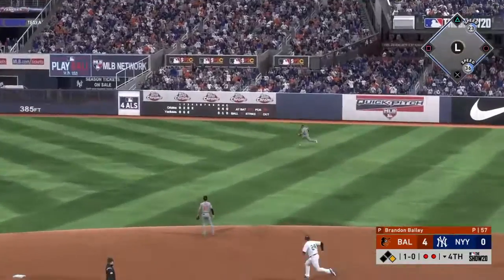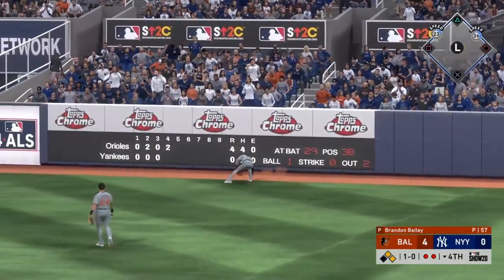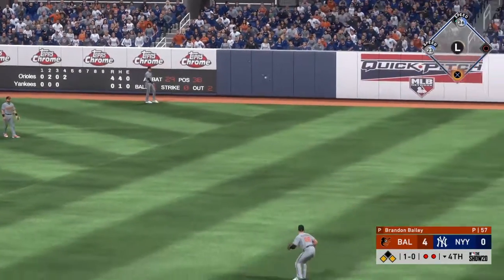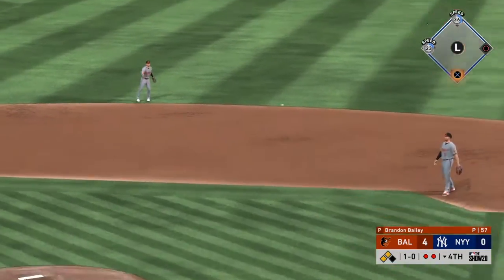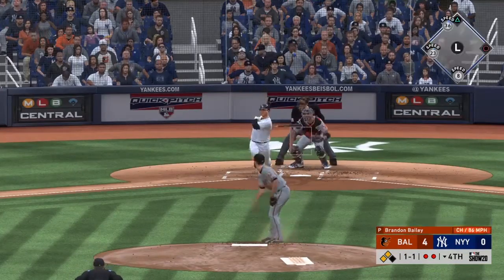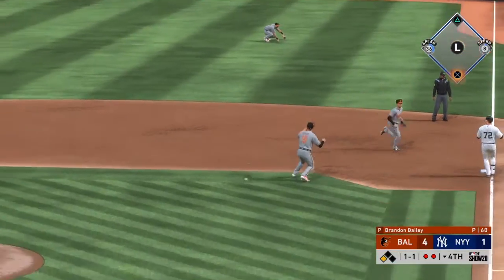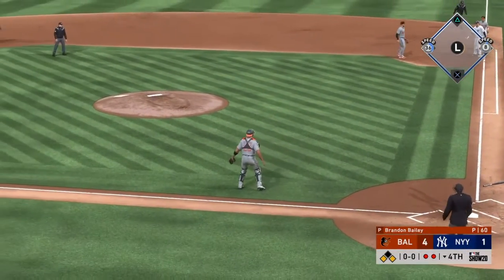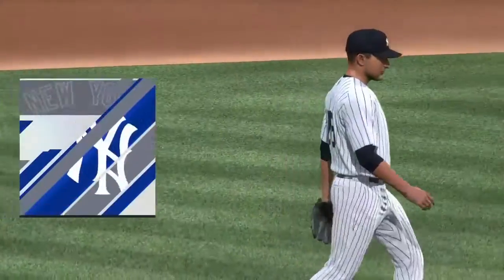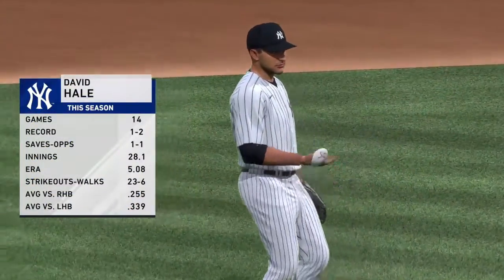Line toward right center — that gets down and the inning continues. This rolls all the way to the wall, so now they'll have two men in scoring position following the two-out double. On a line, that's a base hit — but it's off line, so the run will score. David Hale takes over to start the sixth inning on the mound, now pitching for the New York Yankees.